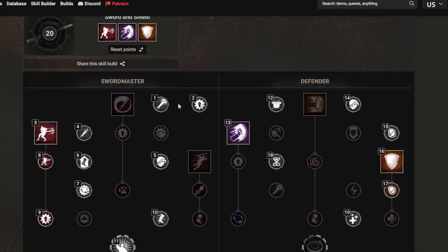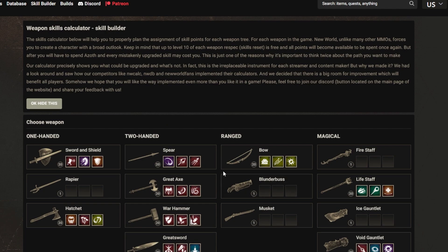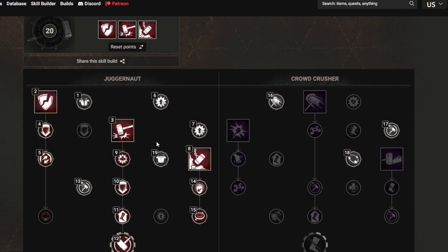If you want to play as a tank, this is a very strong build and I think this is what most tanks play. You can pair this with a hatchet. The warhammer is also nice, mainly for the first 20 levels, and the last 20 levels it can be helpful too.